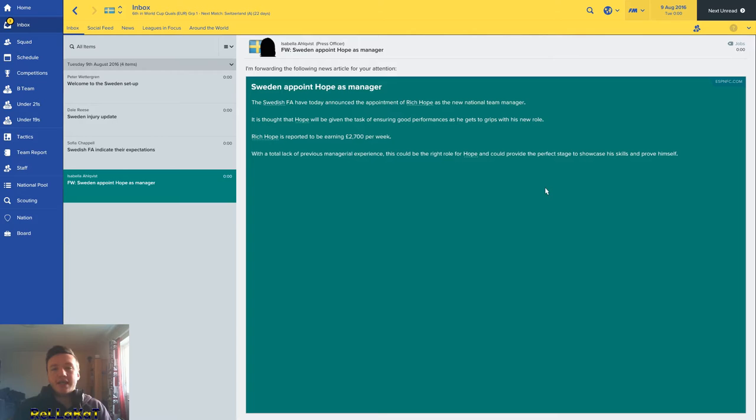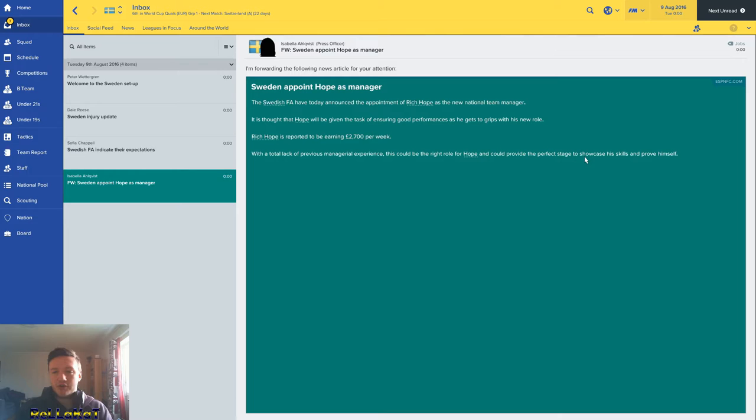Here we go guys, we are in. We are now the new manager of Sweden. This is from Isabella — 'Sweden appoint Hope as manager. The Swedish FA have today announced the appointment of Rich Hope as the new national team manager. It is thought that Hope will be given the task of ensuring good performances as he gets to grips with his new role. Rich is reported to be earning £2,700 a week.'